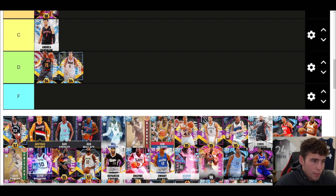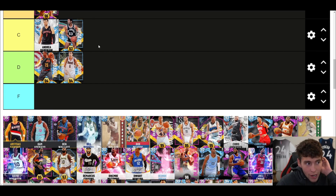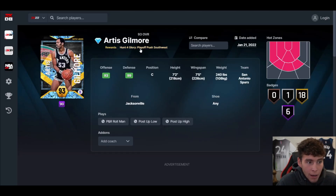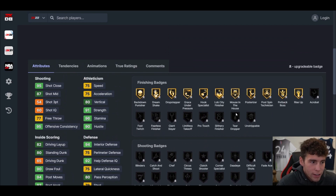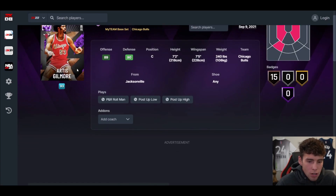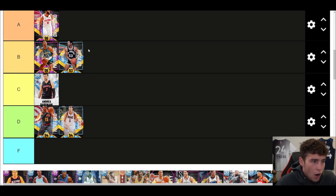Artis Gilmore gives you a little bit more than Andrew Bogut. He's a giant in 2K, a little bit faster, better on the defensive end, and has a few more badges. Is he bad enough to put in C tier? I don't think so because he's 7'2 — if you hate getting mashed, Artis Gilmore is going to hold his own against interior mashers. He's got good height, good wingspan. A lot of people liked running this Amethyst card early on just because he's a giant. Artis Gilmore is B tier.